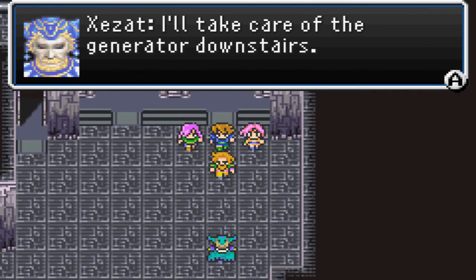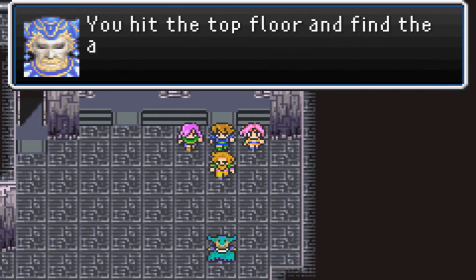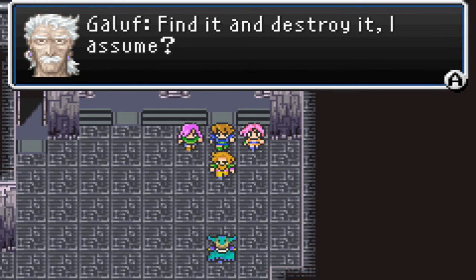Can you say rude? Also, I think the two of them saw a fly — that's why their shenanigans were happening. Anyway, back to the game. The plan here: Zezil will go to the bottom floor generator, and we'll go to the top floor.